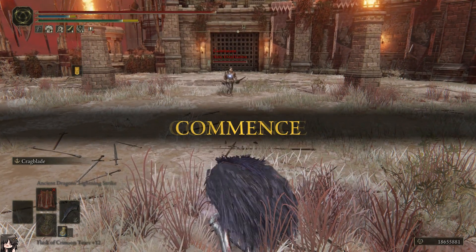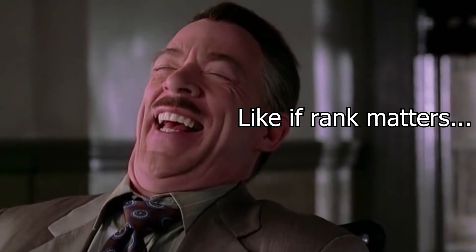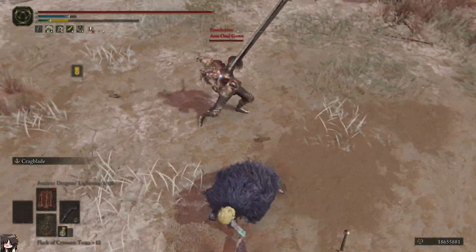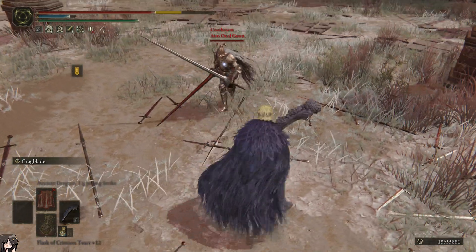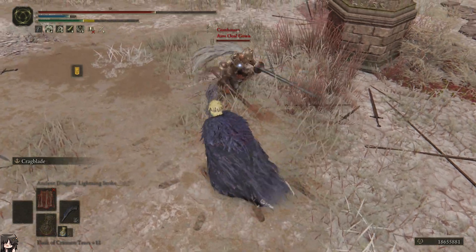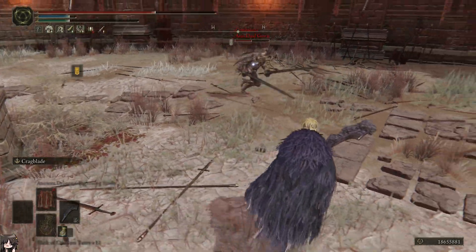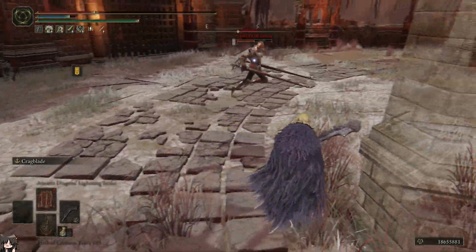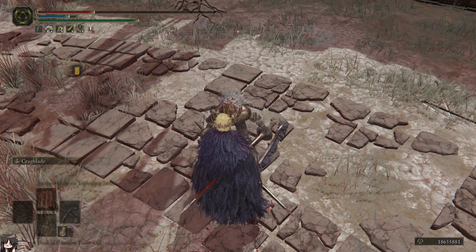We got a full-on Duo Greatlance — one of the scariest builds in the arena. But he is unranked, so that's good. Alright, so he's going to be trying a lot of crouch pokes. Let's see if we can catch him off guard by making him do a crouch poke. That was a bad time to do that. I hit him with that one. Nice little backstab. Freaking 800 damage. He almost caught me with that though. Oh! There we go. Oh my god, he had one HP at the end. Good game.